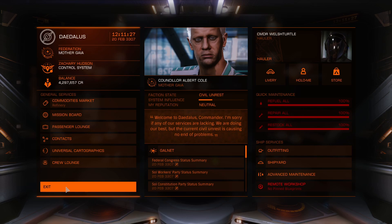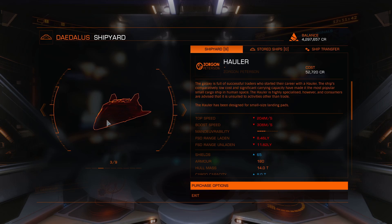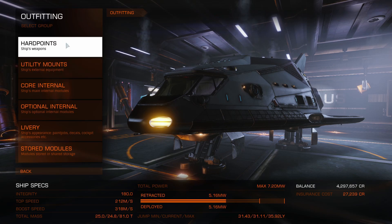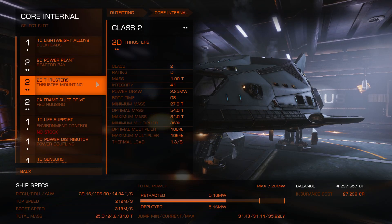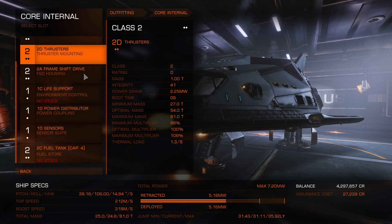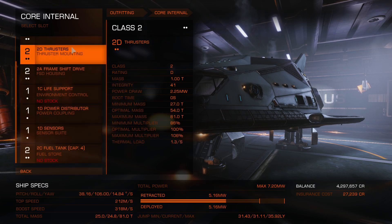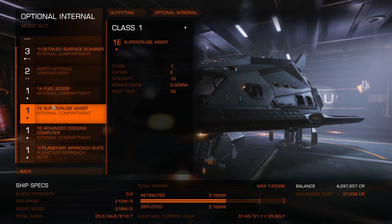I needed that for about 20 minutes so it's pretty good. All you really need to do is get a Hauler — a very cheap ship — go down to Outfitting, take off your hardpoints and utilities, and then copy my loadout to exactly what you like. Do that and you're going to be amazing.